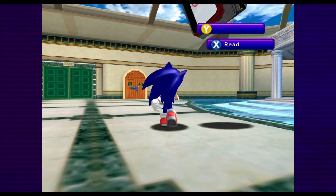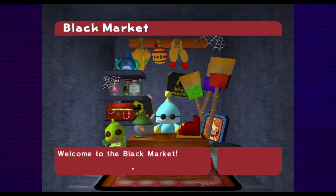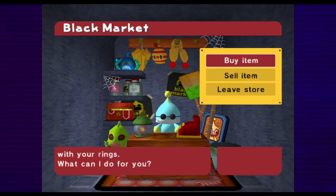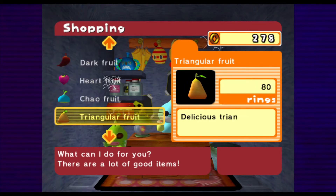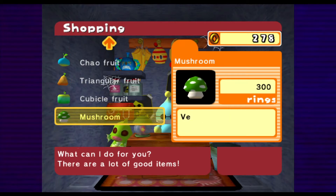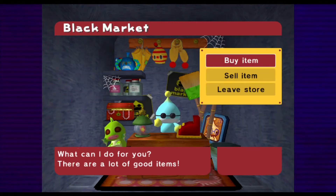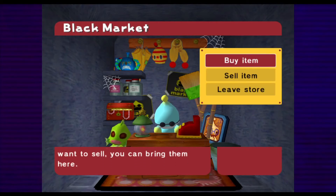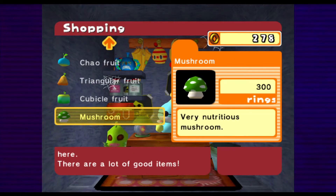Go into that orange door. The black market — yeah, it's a fish man! And this is where you can spend your rings. Look at that — delicious triangular fruit. These will increase your Chao stats and stuff. This is like the sole purpose of rings in this game.